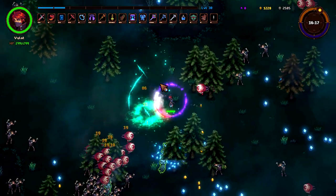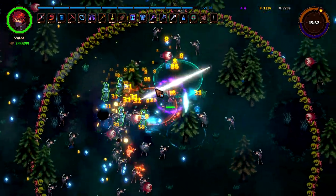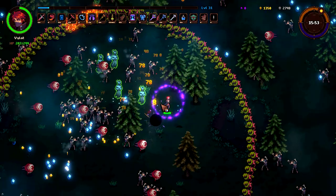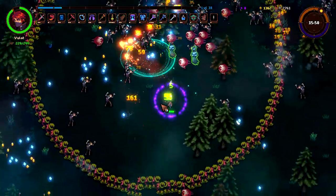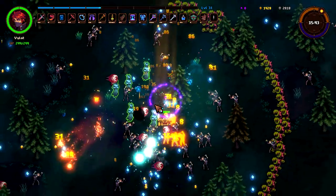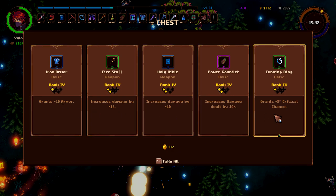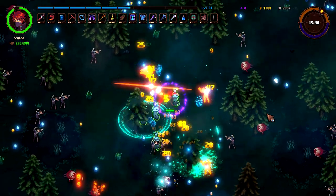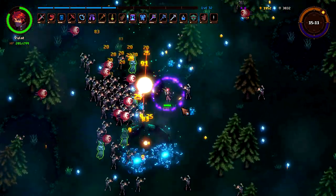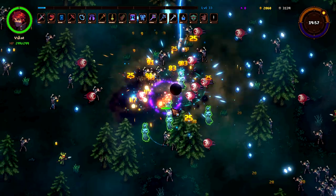Add two projectiles to our Frost Staff. Another level. We'll add one projectile to our Santa Water. And there's a chest — that's why you build luck, because you never know. Holy crap! We're gonna take all — we got armor, damage, damage, damage, and crit chance. That was huge. Increase projectile speed. Increase damage of our Sacred Water.